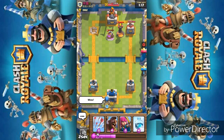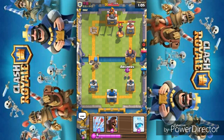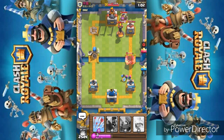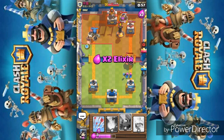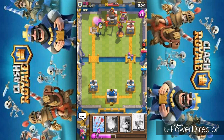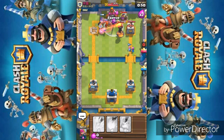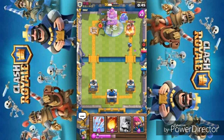He's placing the Inferno but I'm going for the three-crown. Waiting for the double elixir time — placing the Giant Skeleton from the back to build elixir. Placing Wall Breakers and Archers to handle his troops. Waiting for the Hog Rider and Mini PEKKA combo. Freezing the tower so they can do excessive damage — the Wall Breakers take out the Inferno Tower. These combos are so deadly we're sure to get a two-crown at least.